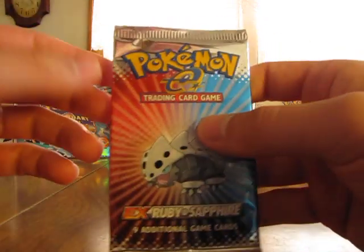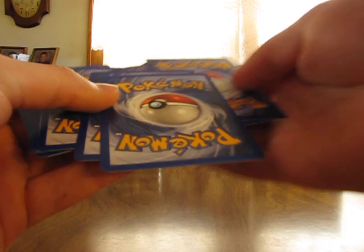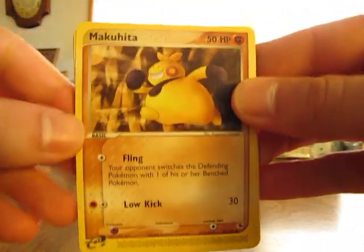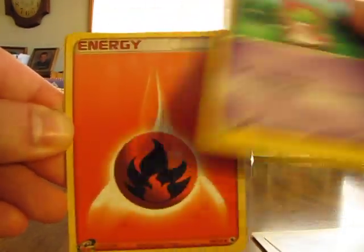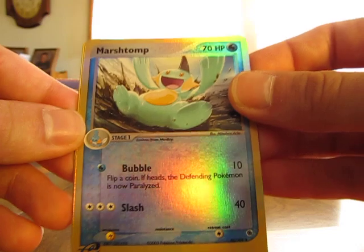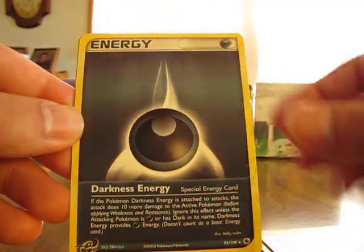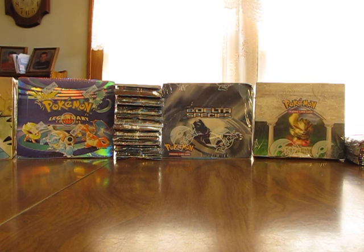On to Ruby and Sapphire — I'm going to be opening 36 packs of this later. I don't know exactly what you can get in that box, but I just haven't really opened too much of it and I found it for somewhat cheap, so I figured I'd buy that box too. We have a Makuhita, Switch, Electrike, Ralts, Fire Energy, Marshtomp Reverse — just an uncommon. Darkness Energy which is a rare. Professor Birch and a Silcoon. Ruby and Sapphire cards are still almost the E-series cards — they must not have completely changed from it.